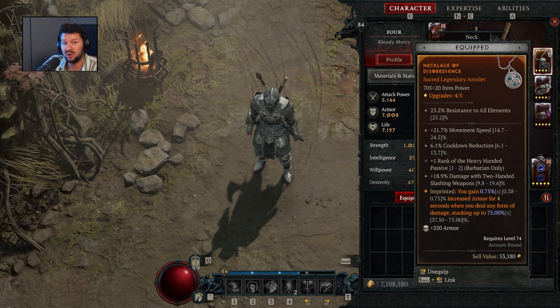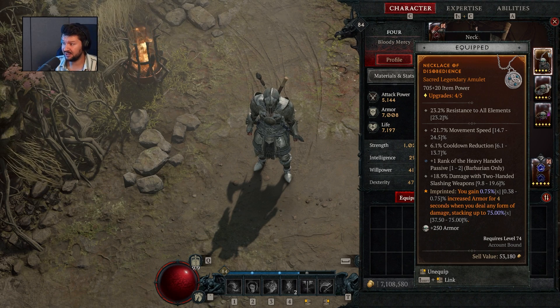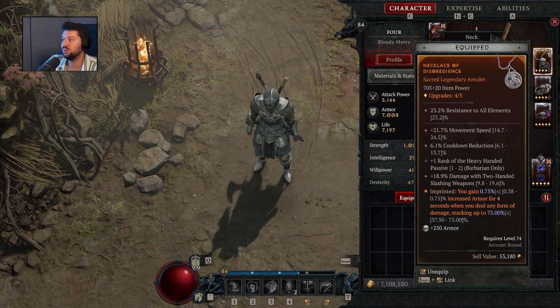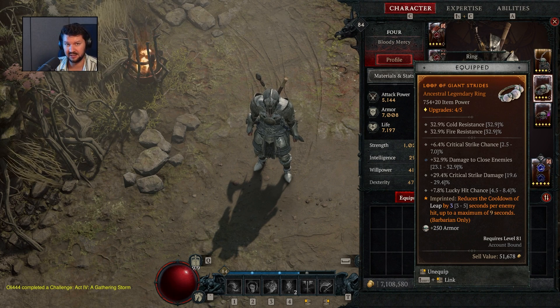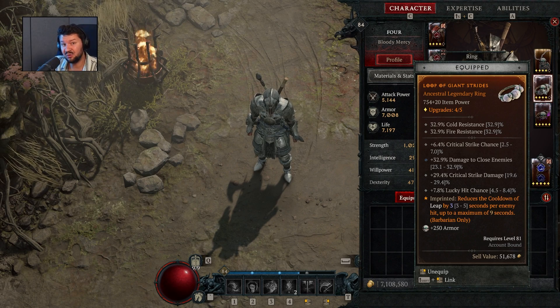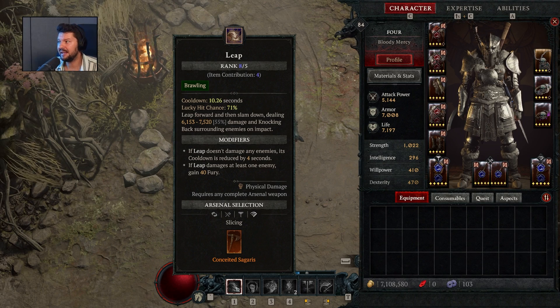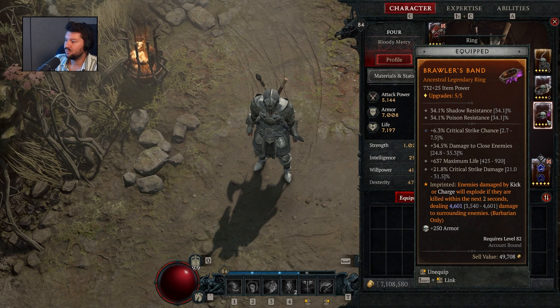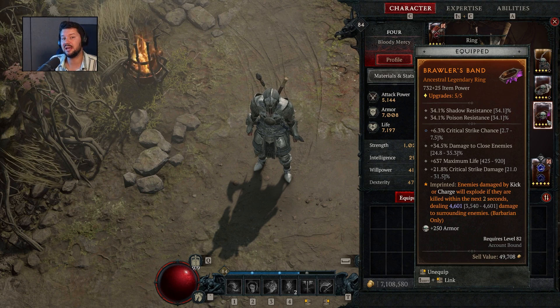On the necklace, you can find plus one rank of the heavy-handed passive along with various plus one passive ranks. Keep your eyes open for brawl skill increases and death blow ranks — those are the most important. You don't need to boost rend much since it's primarily for applying bleed, crowd control, and vulnerability. On rings, look for critical strike chance, damage to close enemies, critical strike damage, plus the imprint to reduce leap's cooldown by up to nine seconds per hit.